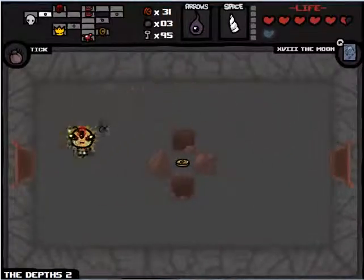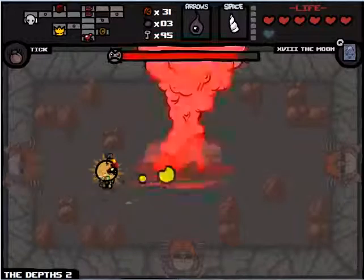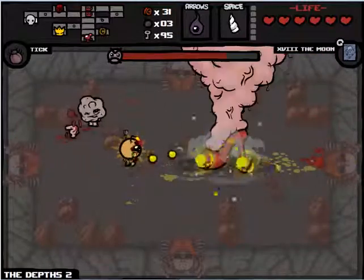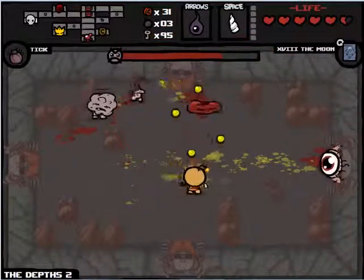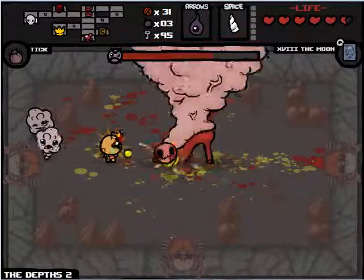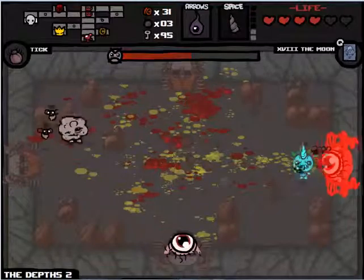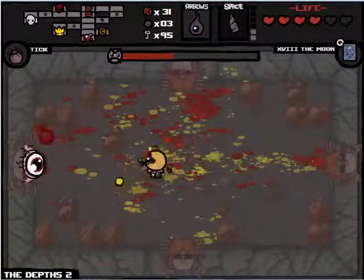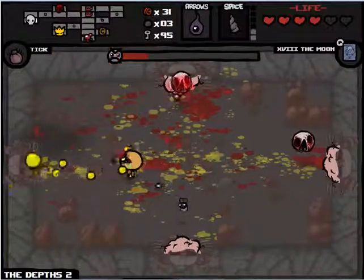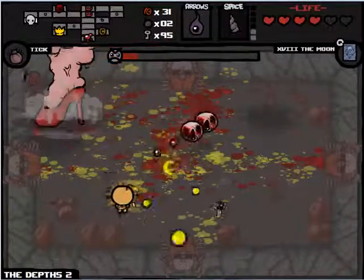We do have our unicorn horn charged so this boss shouldn't be too hard. This is the end actually — we're fighting Mom! Well, that got away from me quickly. This is the last boss of the game for right now. After we beat the game a few times we unlock more bosses — we get to fight Mom's Heart, and then later some other things, like Satan, who I had gotten to twice but never beaten. We'll try to do as much damage as we can while invincible. That was pretty good — we've got four hearts to kill Mom here, and she's got about a fourth health left. I think even I can probably pull this off.